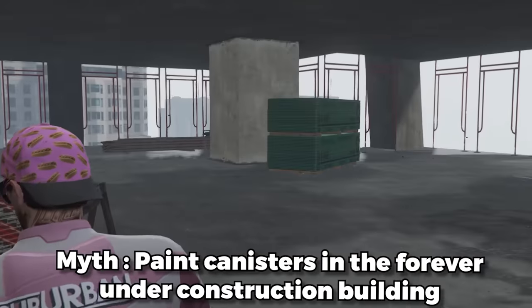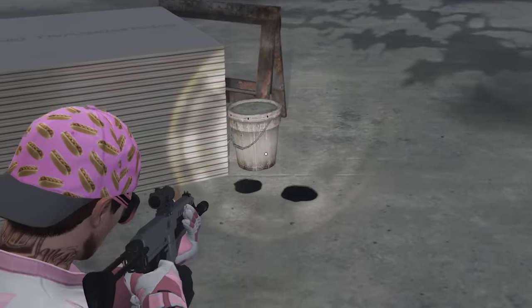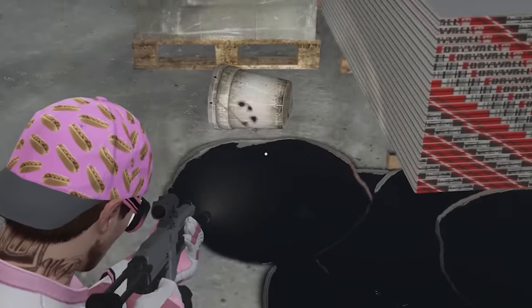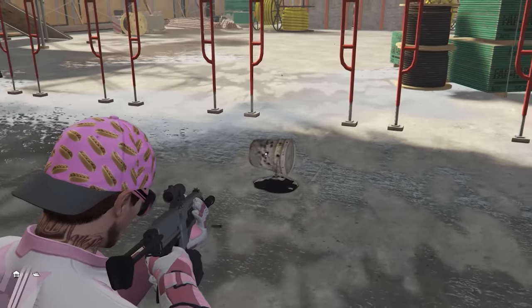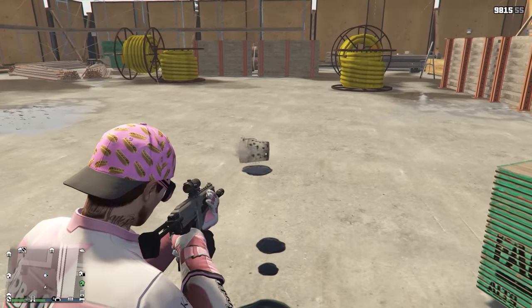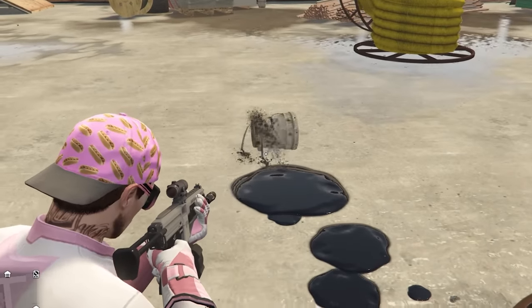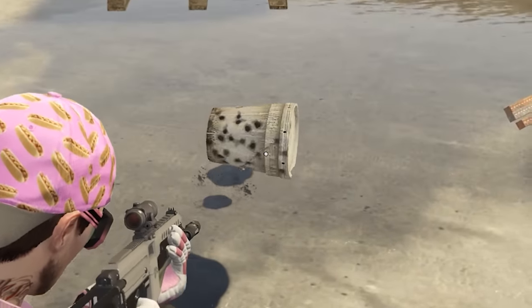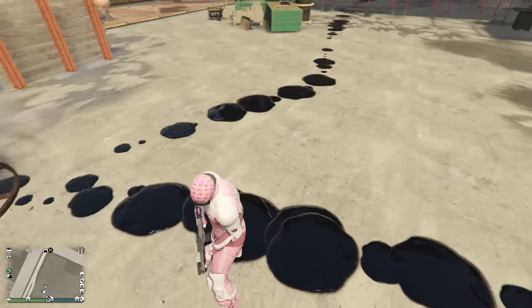This next myth says these paint canisters on top of the building that's always under construction downtown have unlimited paint in them. I'm just going to shoot some holes in them and see. Wow, are we sure that's paint? That looks like oil to me. What is going on with these things? That's an unlimited oil cheat right there — you can literally keep shooting this thing all day and oil just keeps pouring out. That's gotta be oil, not paint. I just fixed the gas problem — I'm going to open my own gas station now. That's myth confirmed. Expecto oil patronum.